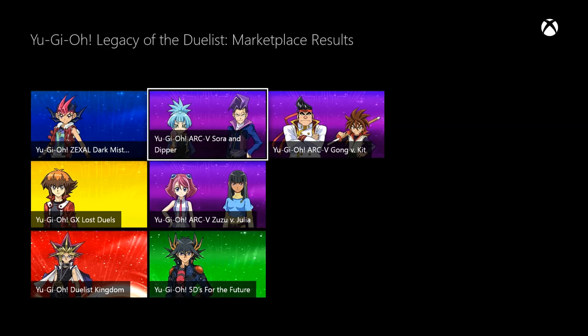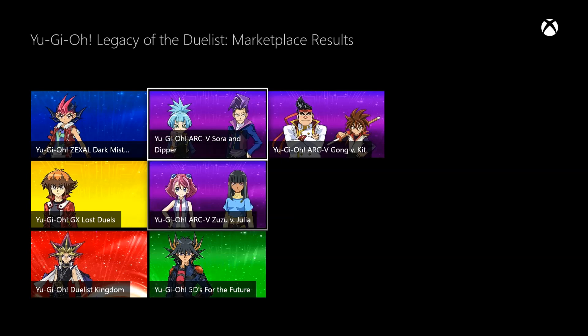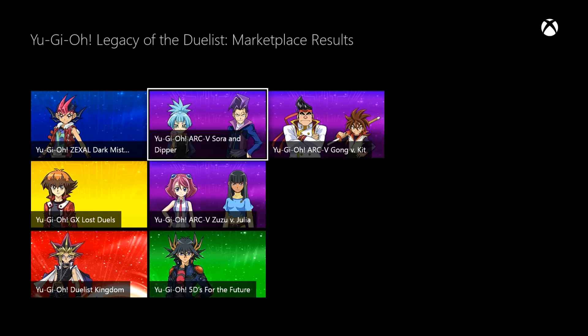We've got Sora and Dipper, Zuzu and Julia — that's Yuzu if you watch the Japanese like me — and there's Gong against Kit. I can't even remember their English names, only the Japanese ones.